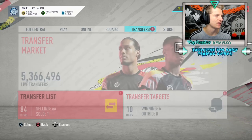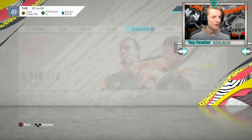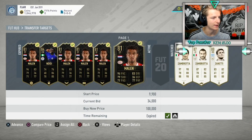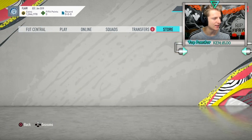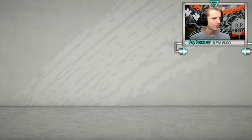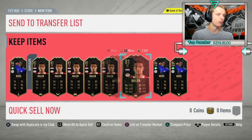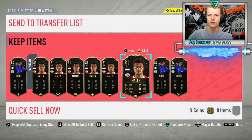Quick update: selling attributes on lazy buyers as always. Won some bids - Malons at 34-35K getting listed for 40, and an Ndidi for 60 to be listed for 66. Got three Ndidis all bought under 60K and loads of Malons all bought for 35K and under.